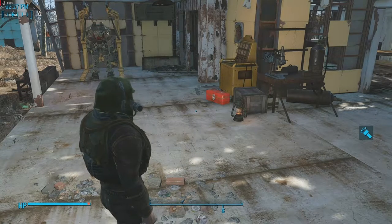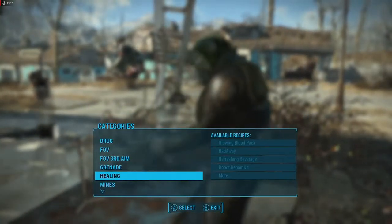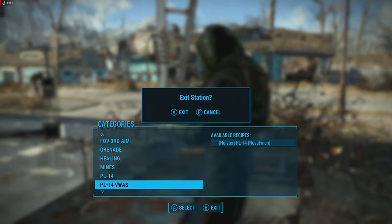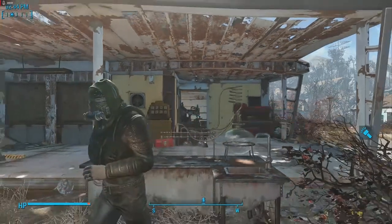Go to the chemistry station, which is this one right here. It's gonna be categorized as Color Grises PL-14 PWAS. Once you craft that, that's how you find it. Next, you can go to an armor station and customize the holster however you want.